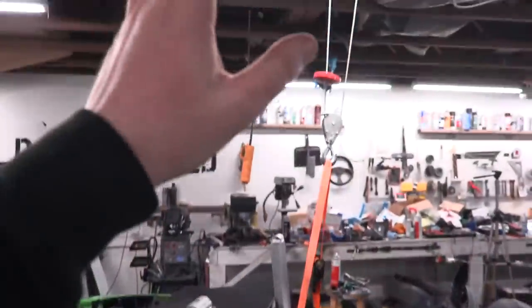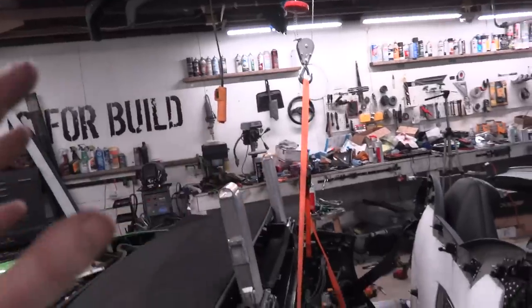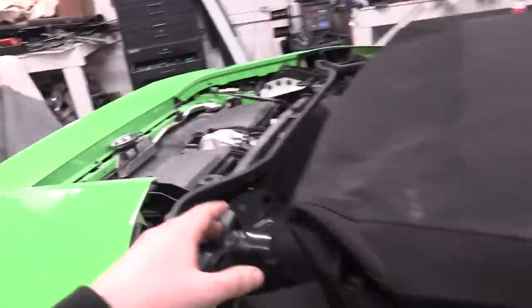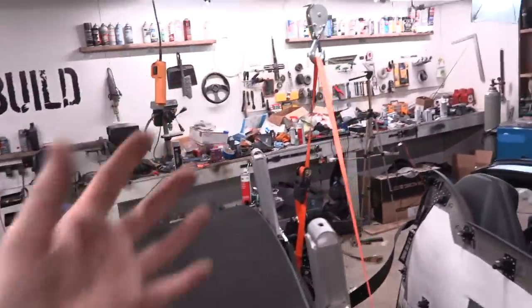So we're going to center the car over the ceiling hoist. That thing's only good for about 500 pounds, so if we have too much resistance it's really not going to work - I'll probably rip my roof down. Anyways, we're going to center the car over it, two more straps - one goes here, one goes there - they're going to come up, and then we're going to try and lift it all kind of as a whole.